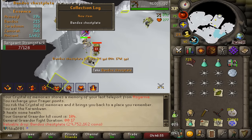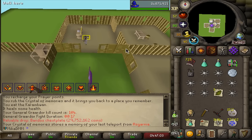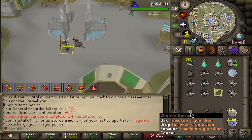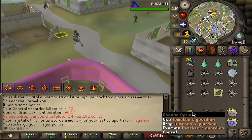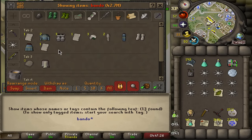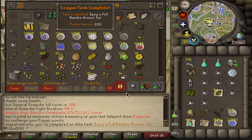No way — I just pulled the BCP! Done with Bandos in 104 kc, I got everything. We can turn this into a Torva as well — today has been absolutely insane. You literally can't use the crystal of memories if the pet is out. Full Bandos guys — equipping full Bandos, that's going to be a 200 point task.